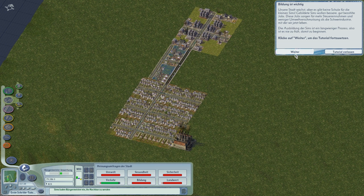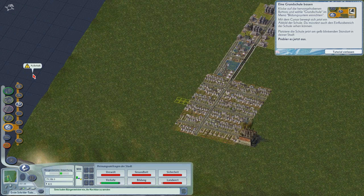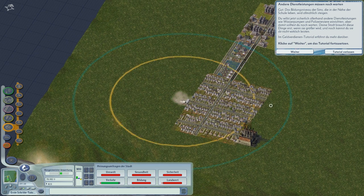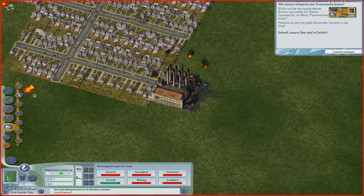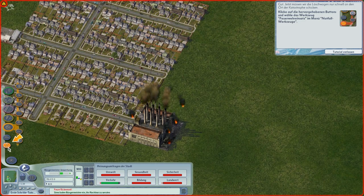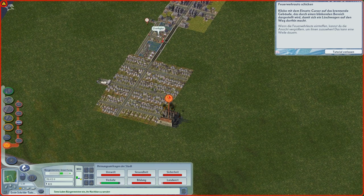Bildung ist wichtig – wir brauchen eine Grundschule. Durch das Tutorial hier renne ich jetzt einfach mal ein bisschen durch, denn wir wollen ja eine richtige Stadt bauen. Ich will nur erstmal selber wieder reinkommen und ihr sollt grundsätzlich sehen, wie es funktioniert. Andere Dienstleister müssen noch warten. Feuer – wir brauchen eine Feuerwache. Da unten brennt es, wir bauen so oben hin. Kommt nicht dran – das war klar. Ich kann trotzdem den Feuerwagen da runterschicken, obwohl es nicht im Einzugsgebiet ist. Diese Infos sind nicht schlecht, ich kann mich daran echt nicht mehr erinnern.